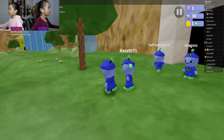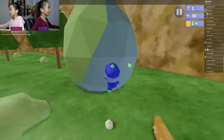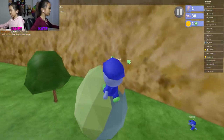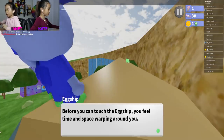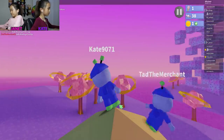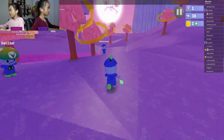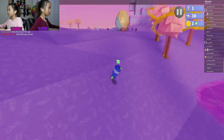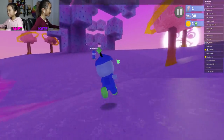We're in Roblox 64 and we're ready to go over to the egg ship. You double jump — left click to get to the top. Before you can touch the egg ship, you feel time and space warping around you. Ted said there's four towers: the easiest one, medium, a little bit harder, and the hardest. Let's follow Ted. This one looks pretty easy — don't step in the blue and purple loop, don't fall in the pink water.